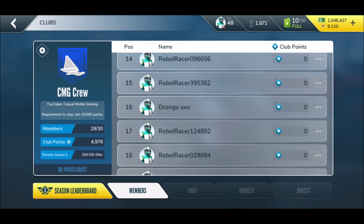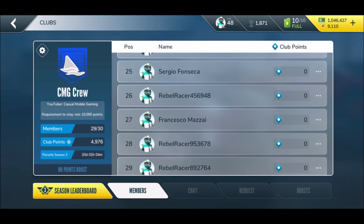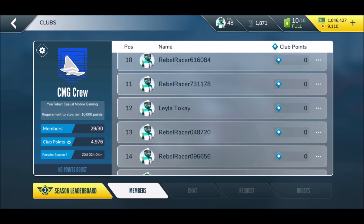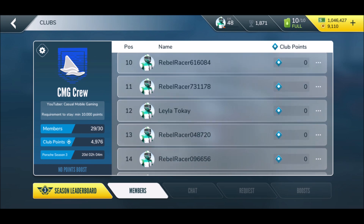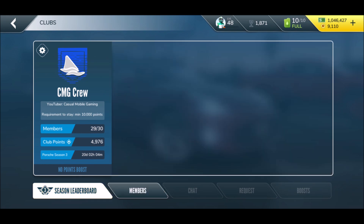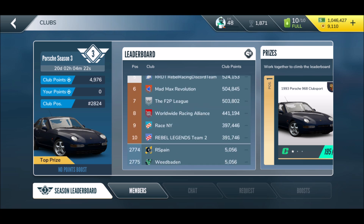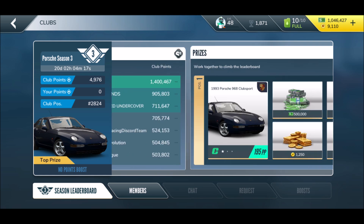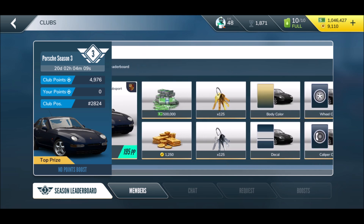Looking at the clubs — we have a new season. Unfortunately I'm still not able to set things up: there's no chat, no request, no boost, which is a bit annoying. Currently we're at 4,000 — snipers are already at 1.4 million. The 1993 Porsche 968 Club Sport is apparently the prize car right now, which confirms it's new.